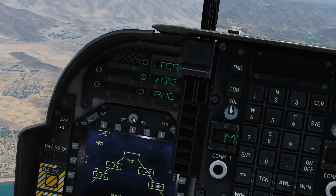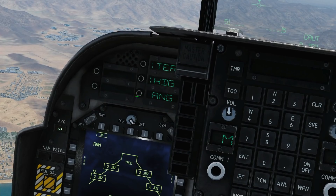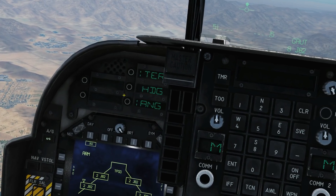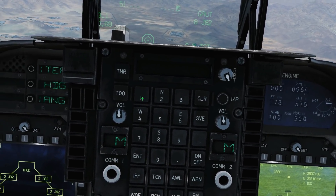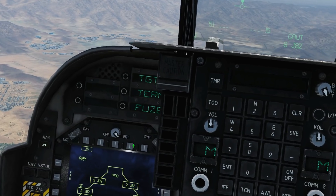For terminal options, we can choose the heading — this is the offset bearing between minus 90 and plus 90 degrees for the bomb entry. And here is the angle in elevation between 0 and 90 degrees of the bomb fall on target. When we click on them, we'll be able to enter them on the UFC scratch pad — but it's currently early access, so that's not here yet. Bear in mind that's something that will be available. Target is not relevant for target of opportunity mode.